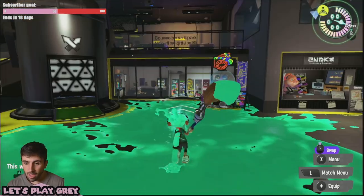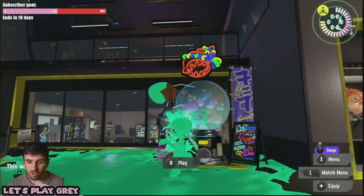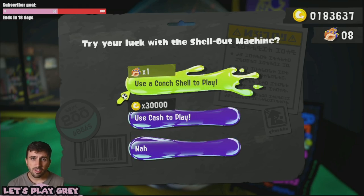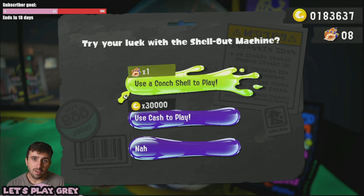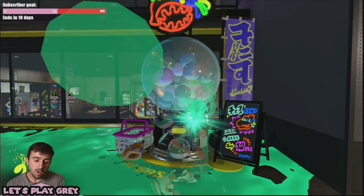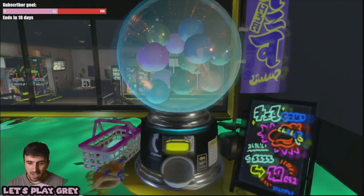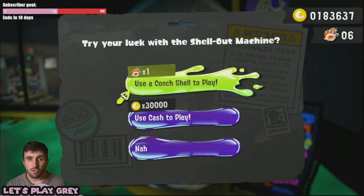And you can even do that by playing Salmon Run. Aside from score, literally the only purpose these con shells serve is to let you play the gacha machine extra times. You get one every time you level your catalog up. Even when you max out your catalog to level 100, it'll reset and go back to level one, so you can keep getting more con shells for your team and for yourself. So instead of spending a bunch of cash to try to get chunks — which is what you ultimately want out of this machine — or drink tickets, which are also nice, you can just use these con shells as you keep obtaining them. Make sure you use all of them before Splatfest is over because they will go away.